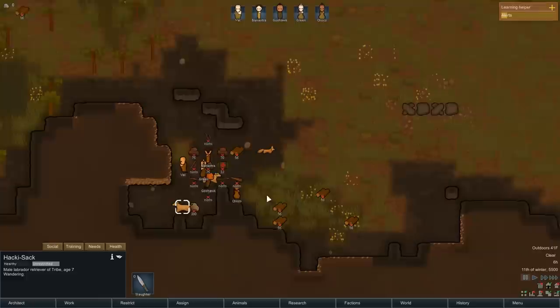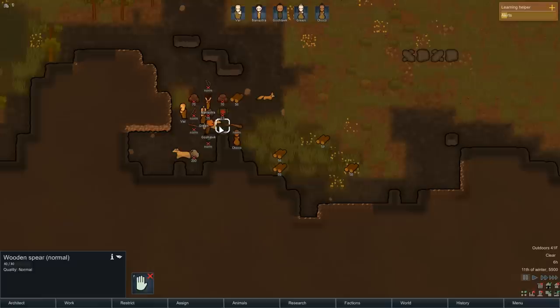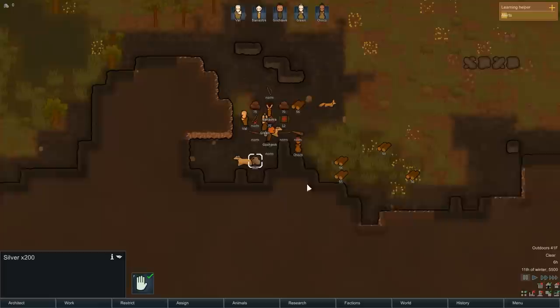What is this? Oh, it's a male fennec fox. And we have our dog — a male Labrador Retriever. All right, let's unforbid all this stuff — wood and things and miscellaneous bits and pieces — and see what we've got weapon-wise. Looks like we have pemmican, that's food, and herbal medicine. We've got a spear and some silver.